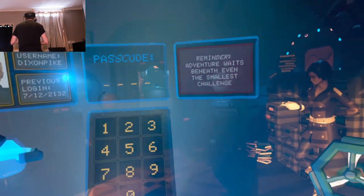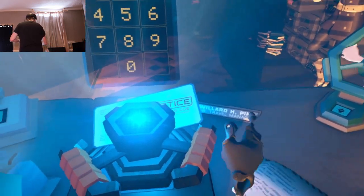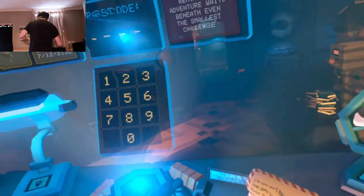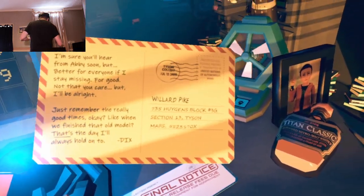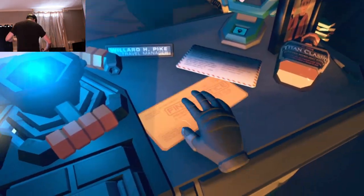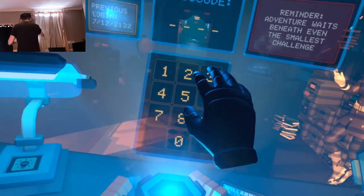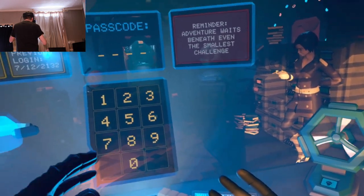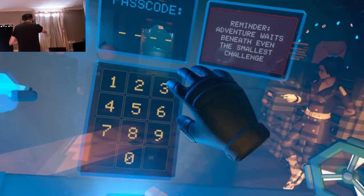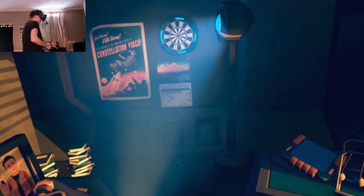Okay this is interesting — it's looking for a passcode. It's a four-digit number. Pike? Ha, no it's numbers. I'm looking for four number digits. I can see 2132 on the calendar. My finger comes out automatically when I get close to the object. Trying 2132 — nope. Okay, so it's not on the calendar.